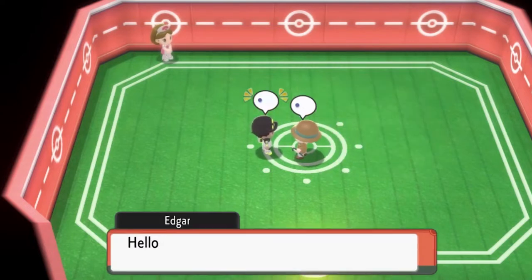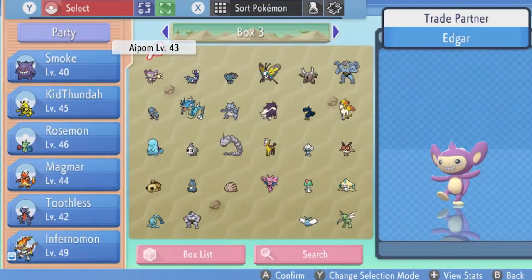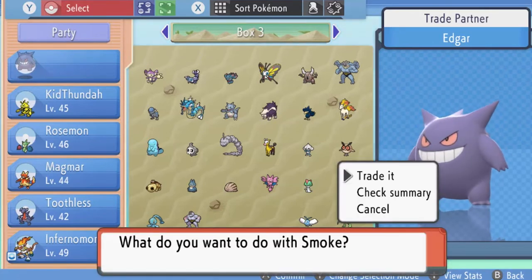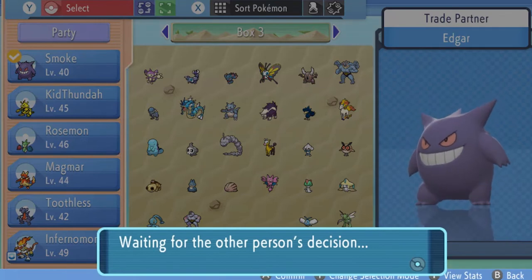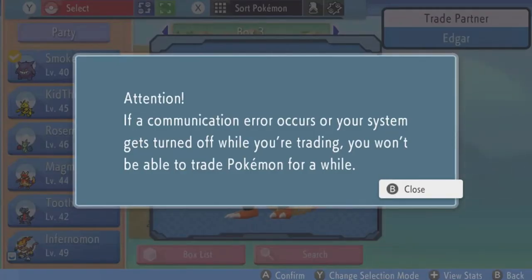I'm going to go to my other self right here, and as many of you guys already know, my middle name happens to be Edgar — so yeah, try not to laugh. As you can see, we're going to be trading, and the first Pokémon I'm trading is Haunter. I'm going to be trading that Pokémon for Magmar, and that Pokémon happens to have the Magmarizer equipped, so we're going to be seeing double evolutions.